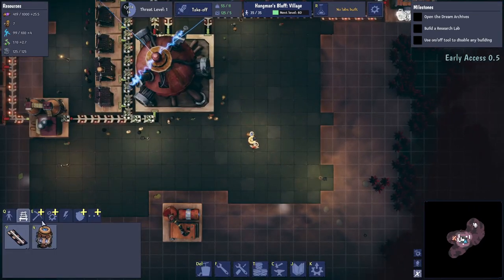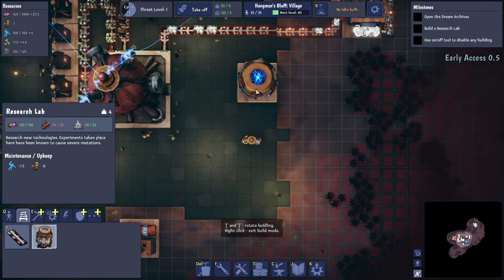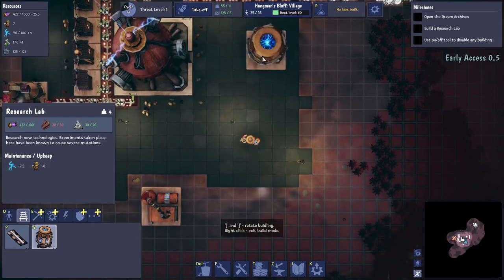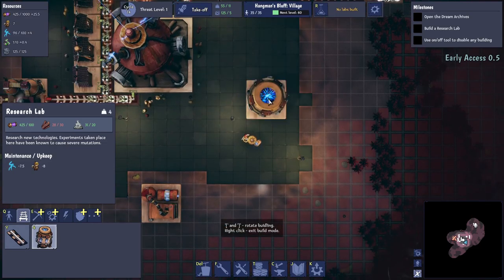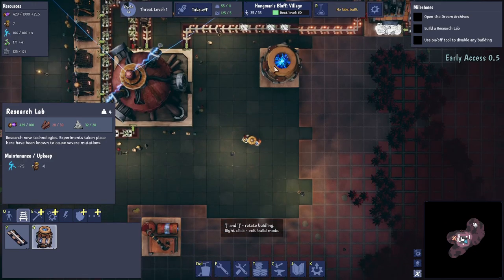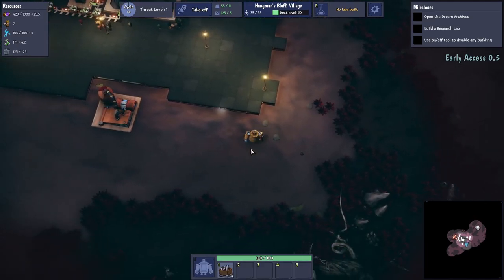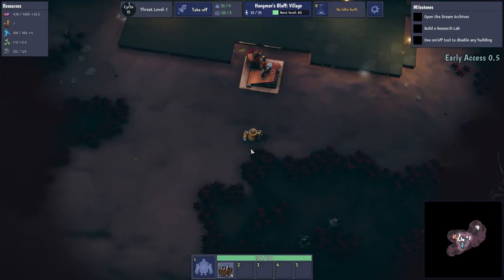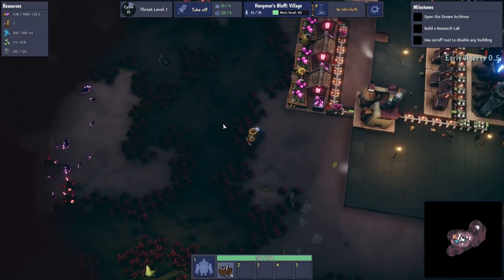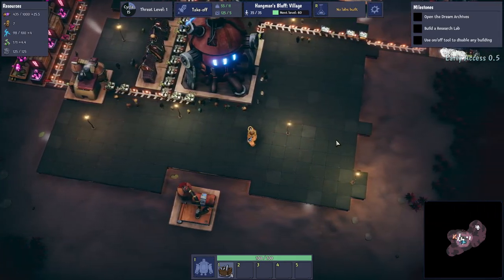Let's look at the research lab — we just need some more planks. I'll put the research lab on the platform because we're going to want to take that with us. Research is going to be a constant thing so we definitely want it along. We've actually got decent defences, though there's an opening or two — maybe three or four. It's a pretty big gap, so maybe we should throw a wall along there.